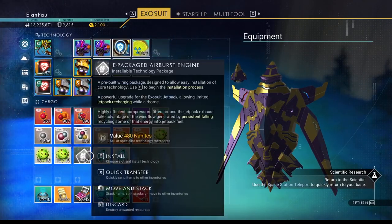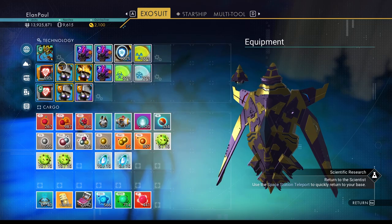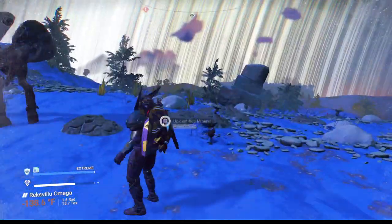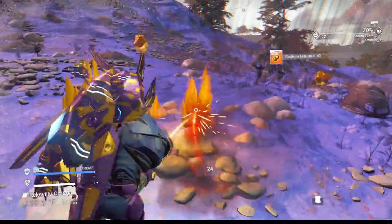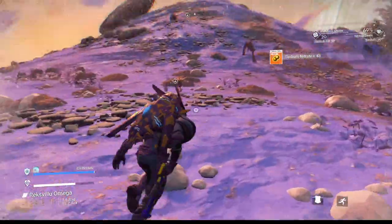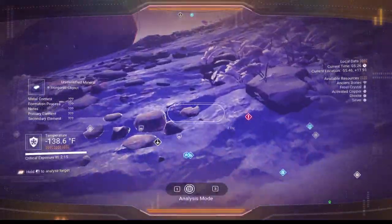And we've got an air burst engine — I don't think we have one of those. That means we recharge as we're falling, which is very handy if you get hit by tornadoes. Sodium nitrate in crystal form — since we can gather it, we will. That'll help us during upgrades. Wow, this worked out nicely, I'm glad we did that.